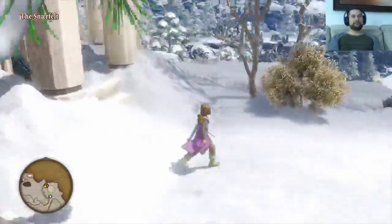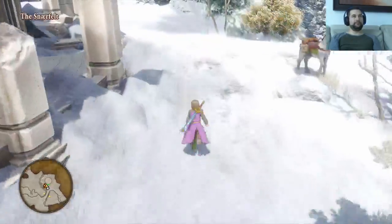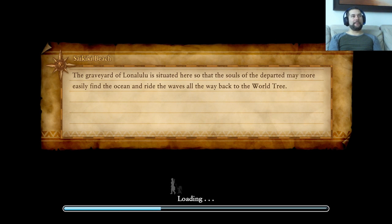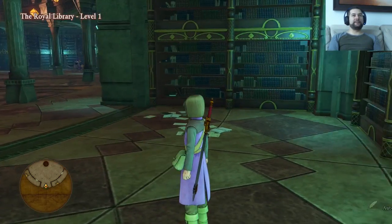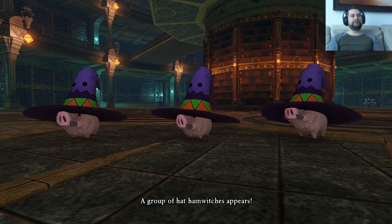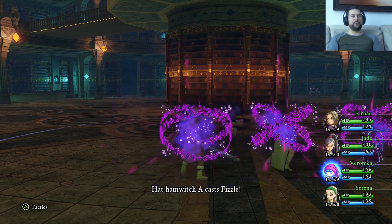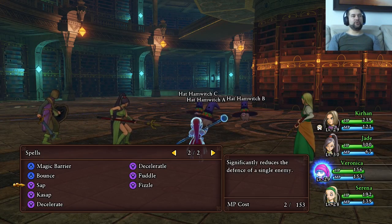Nothing. Okay, let's go in. Badabam, badabam, badabam! Nice. For the Royal Library — let's go fight, make a few levels. A fight! Hamwitch! Oh yeah, boom it is!